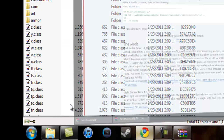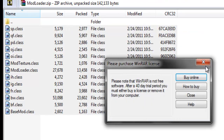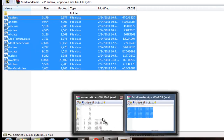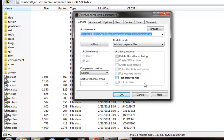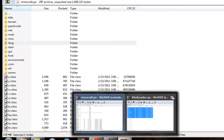Now, what you do is you open Mod Loader. Highlight all the files, click and drag them into Minecraft.jar. Click OK. All the files should be in there. Then what you do is you close Mod Loader.